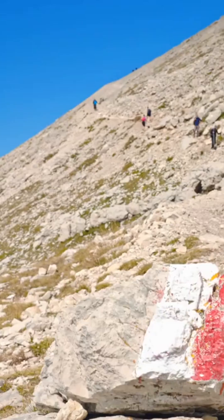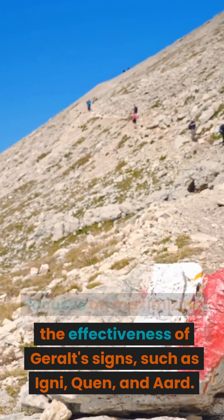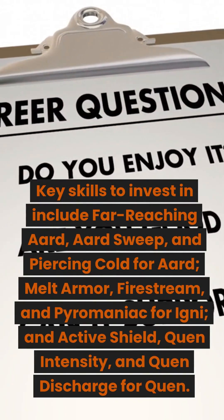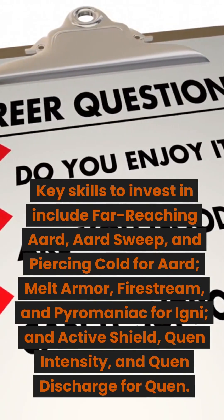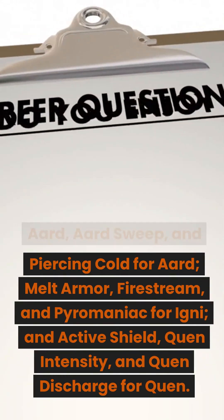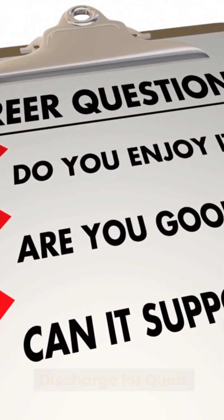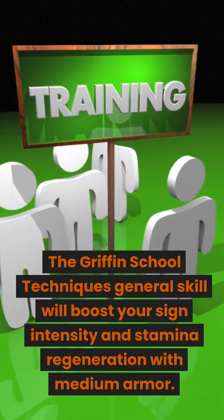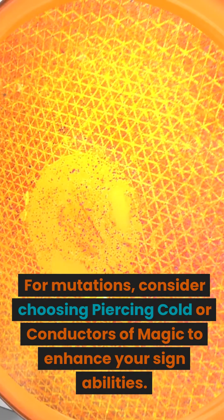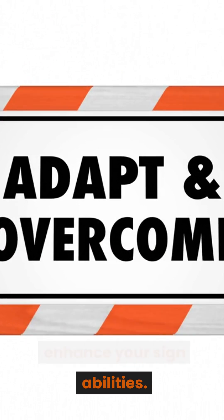Signs Heavy Build: focuses on maximizing the effectiveness of Geralt's signs, such as Igni, Quen, and Ard. Key skills to invest in include Far-Reaching Ard, Ard Sweep, and Piercing Cold for Ard; Melt Armor, Firestream, and Pyromaniac for Igni; and Active Shield, Quen Intensity, and Quen Discharge for Quen. The Griffin School Techniques general skill will boost your sign intensity and stamina regeneration with medium armor. For mutations, consider choosing Piercing Cold or Conductors of Magic to enhance your sign abilities.